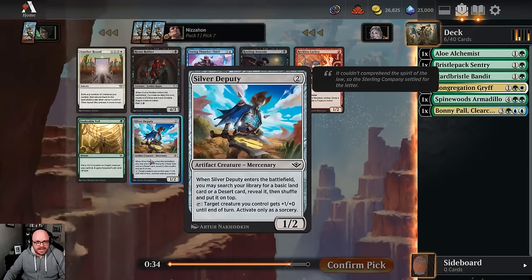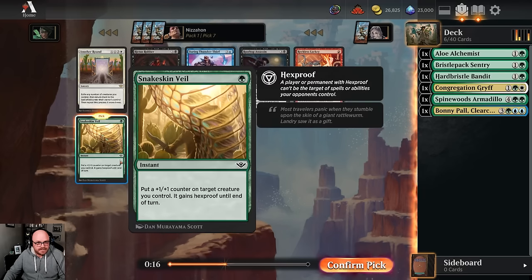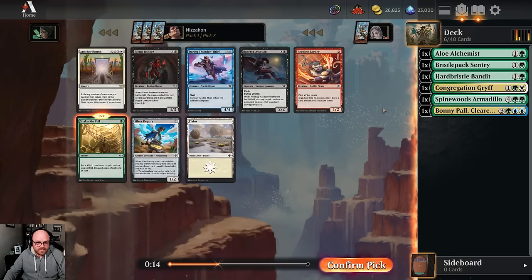Silver Deputy is an example of fixing - it's a little clunky at the job, but it does do it. This pack has some strong stuff in it for late though. It's got a Rictus Robber, most notably, which I think is really good. I kind of think you need to take Snakeskin Veil though - it's just such a good trick and it's performed pretty well in this format so far. Reckless Lackey's pretty good to still be here too.